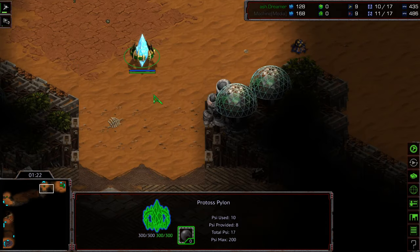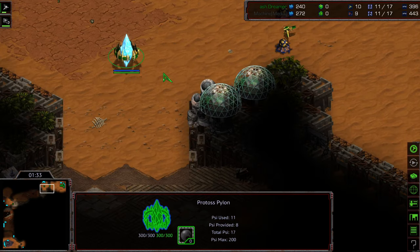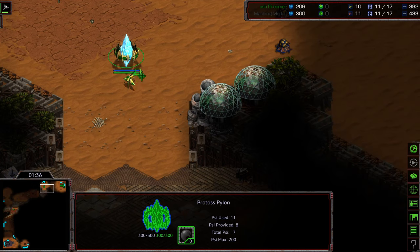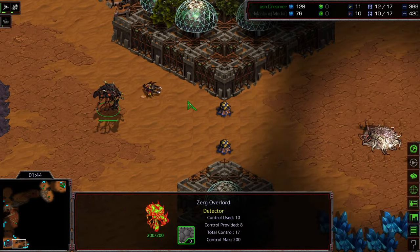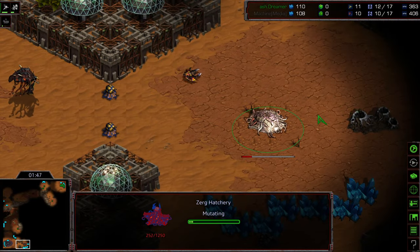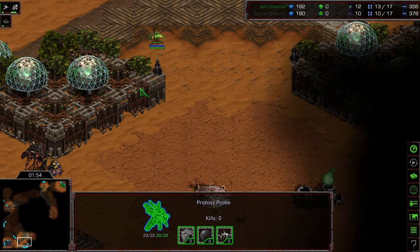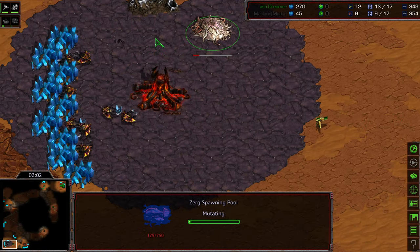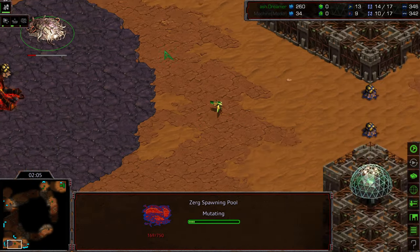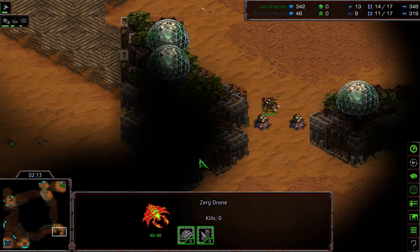We do have a pylon here, and I think this is a fairly sealable natural expansion — a gateway and a forge would do it right on the front door. I'm almost wondering if that's what we're going to see from Ash Dreamer. There's the forge along that corner, which suggests we're going to see nexus first. Machine has gone ahead and opened with an 11 hatch, which is pretty typical for his style. He tends to be more of an economic player — he likes playing passively towards the start.